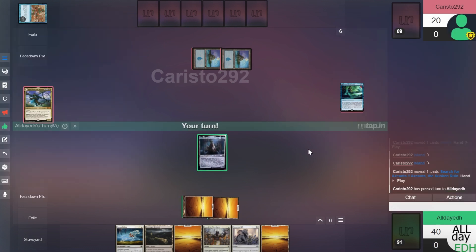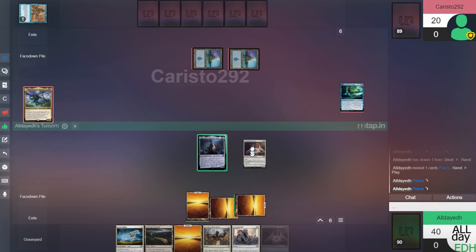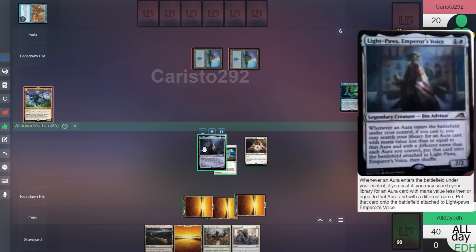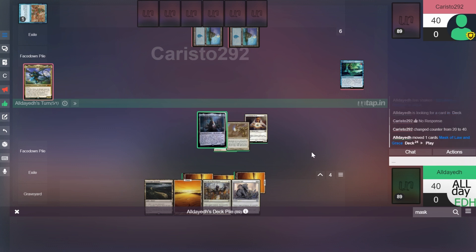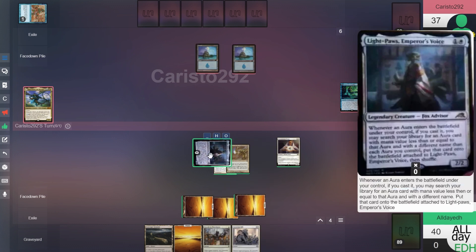Opponent plays Search for his Kanta. We'll untap, draw. Play this Plains, tap two for Containment Priest. Then we'll tap one and play this Hyena Umbra on Lightpaw's. Lightpaw's will trigger — we want protection, so Shield. We want black and red so we want Mask — find that, put it on the battlefield. Then we'll swing with Lightpaw's. Add some counters on here to make it easier.